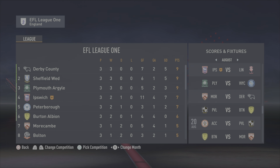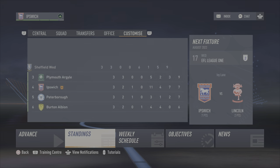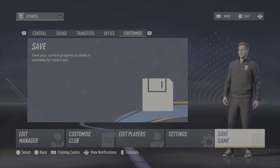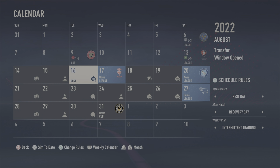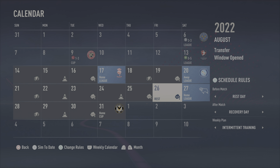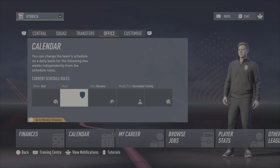That will do for this second episode of the Ipswich Town career mode. As you can see, we're in 4th place with 7 points, 11 goals forward — that Cheltenham rout definitely helped — and only 4 goals against. Derby County, Sheffield Wednesday, and Plymouth are above us — really good sides, so let's hope we can keep them at bay. In the next episode we'll have Lincoln, Wickham, Derby, and Newport County. I hope you've enjoyed this episode of Ipswich Town Road to Glory career mode — I'll see you in the next one, bye bye!